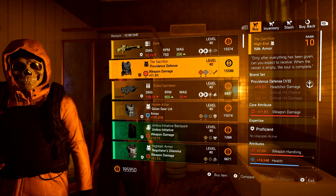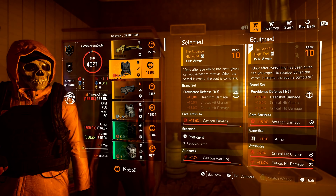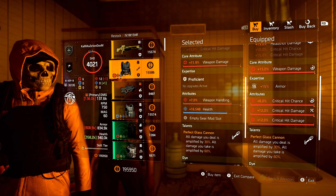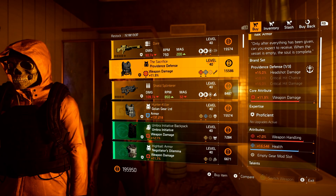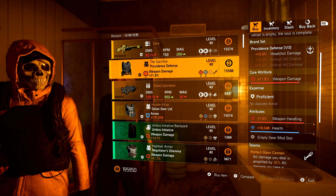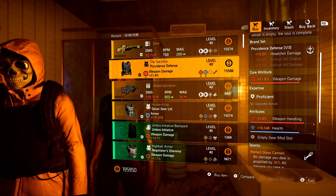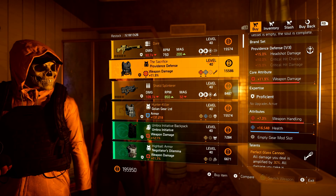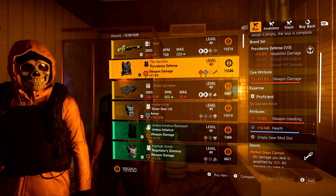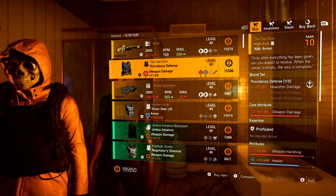Next up, we have the Sacrifice chest piece. This is the exact same chest piece I'm wearing right now on my character — the only difference is I'm running it with all crit. This one comes with weapon handling and health. I would re-roll that health off for crit chance or headshot, and then utilize that weapon damage and weapon handling. You'd have to optimize the other two attributes to make it worthwhile, but once you do, it'll be a lot of fun.